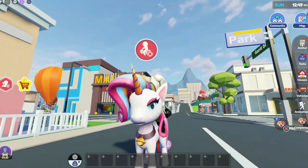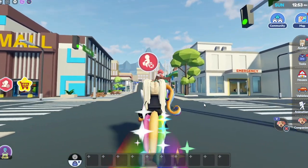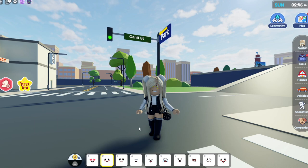There have also been some bug fixes. In the appearance menu there are some new faces - I look so weird without my mask on, but my mask is off so you can see my face. Here we go, look at these cute faces!